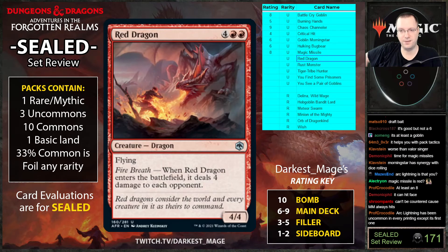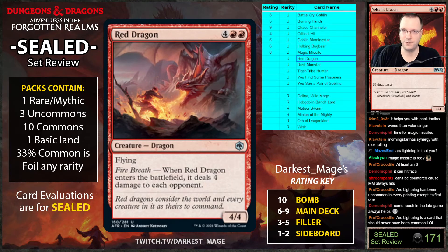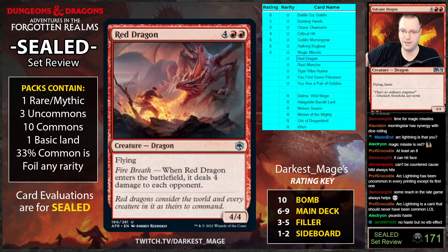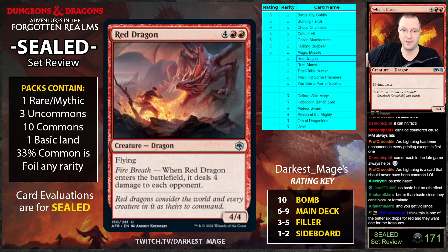Six mana, four-four: when it enters the battlefield it deals four damage to each opponent. It's just Volcanic Dragon — which was a bomb in previous sets. Volcanic Dragon was six mana four-four haste. This is better because you're guaranteed the four damage and it's untapped so you can block with it, and they can't instant-speed terminate it before damage. This effect is way better than it looks — this fellow is not a joke.